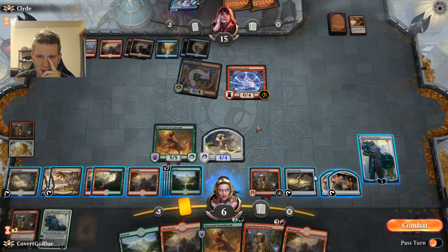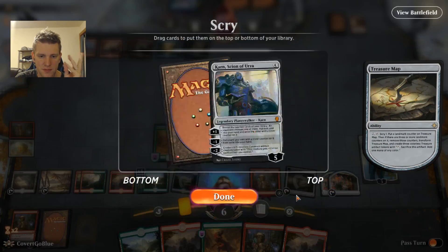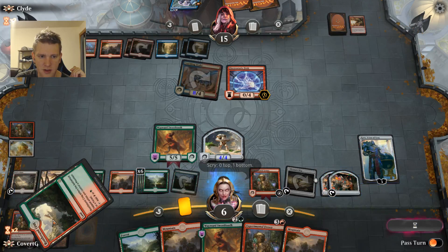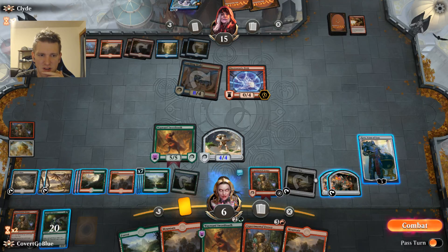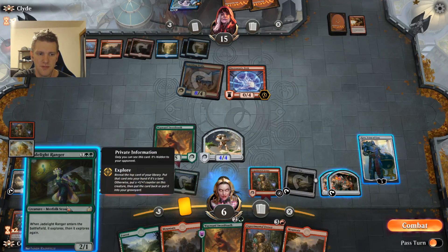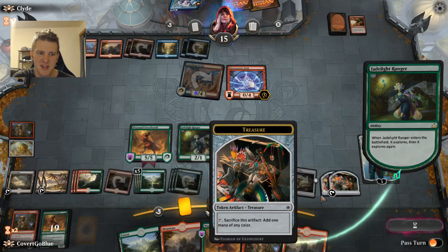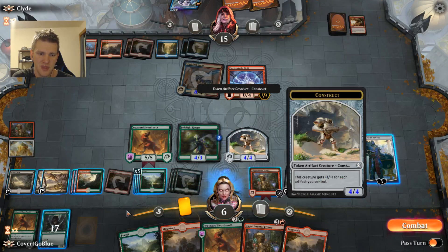What else actually does something here? Not much. You vomit out a bunch of Karns, but the opponent just blocks — they live. I gotta start by putting this one on the bottom. There's a Jadelight Ranger — the unfortunate thing about that Ranger is I need a Wild Growth Walker for it to be relevant, but it does get me two deeper. Another Swordfang, but I gotta just bin two of them.